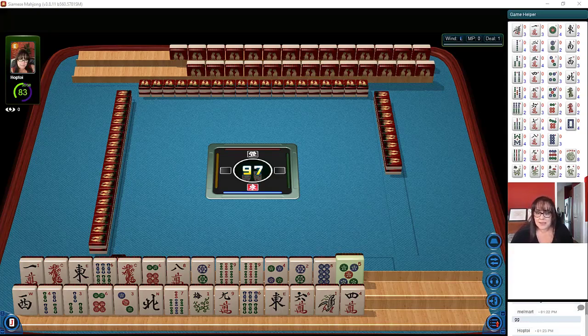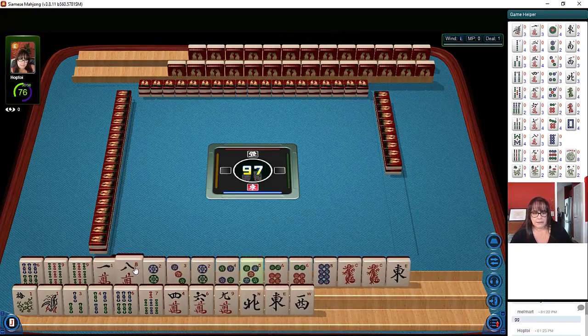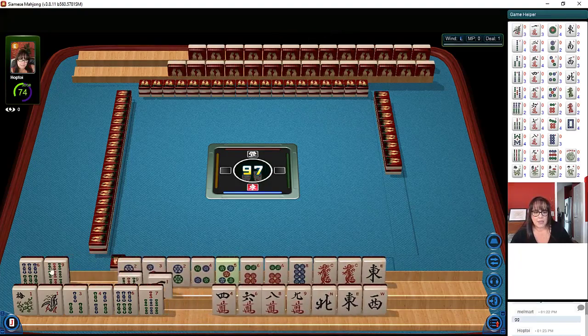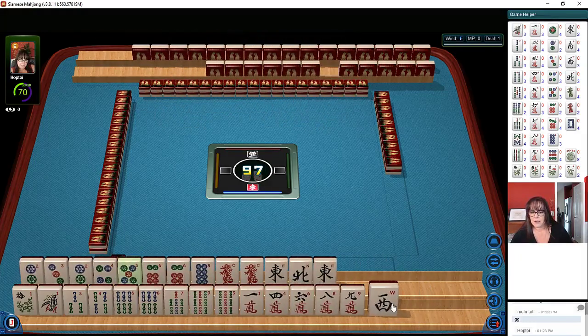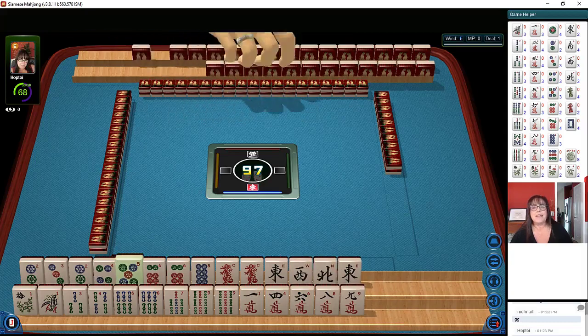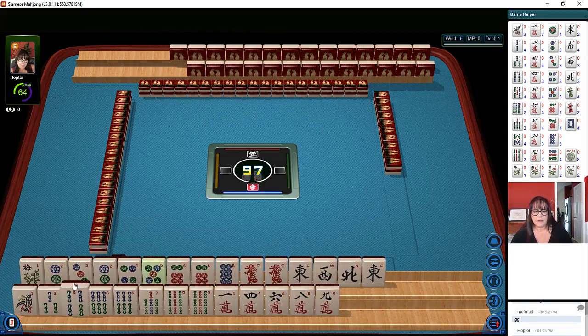Let's see what we can do with these tiles. I'm going to hold my shift key down and click on the tiles to get them on the opposite rack with the tiles that relate. We have 2, 3, 4, 5, 6 — 8 pairs of twos and sixes.